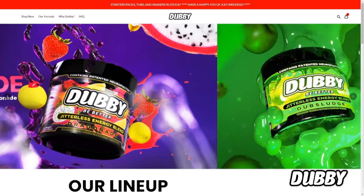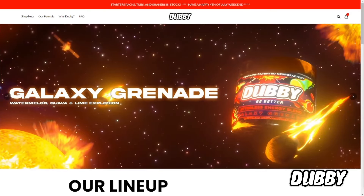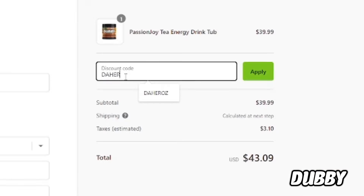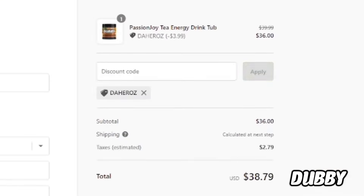This video is powered by Dubby. Dubby Energy is the maker of a clean gamer energy drink to enhance focus, concentration, and reaction time with no jitters, crash, or bad ingredients. Head over to Dubby.gg and use the code 'theheroes' to get a 10% discount.